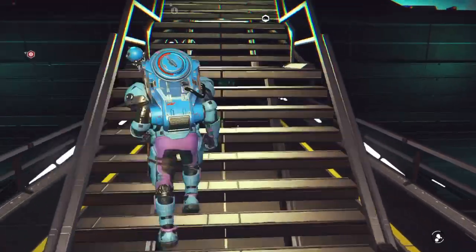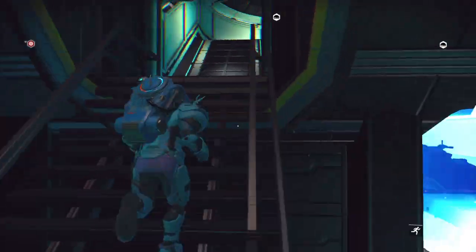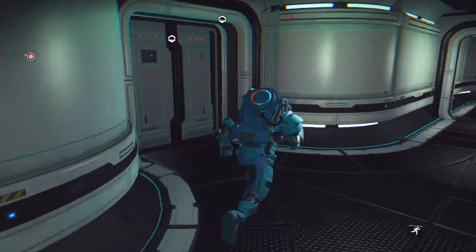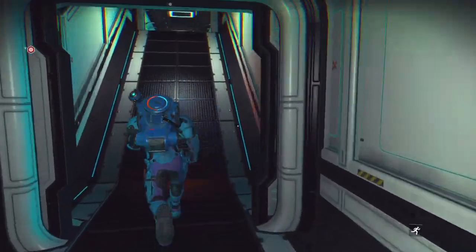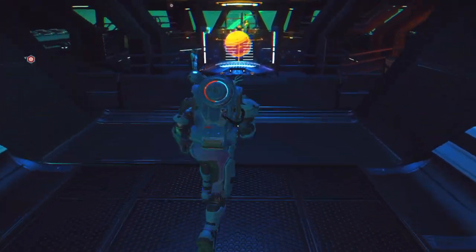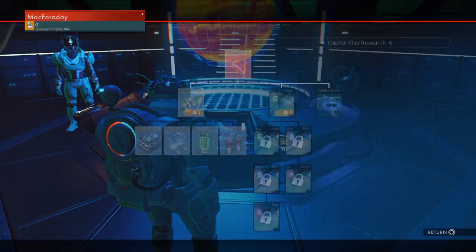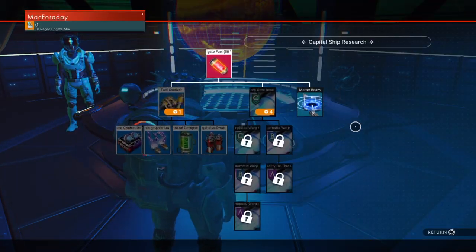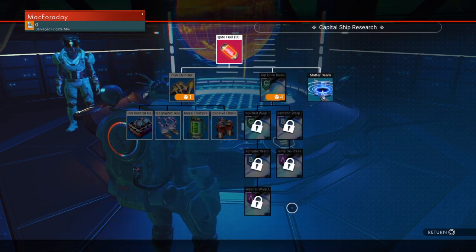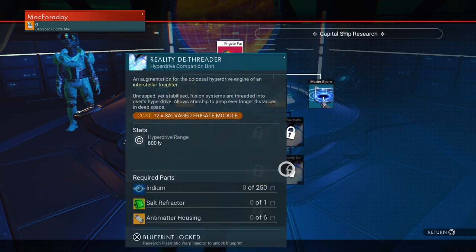The other thing that was completely unneeded was they added red star, green star, and blue star warp drives to the freighter. So now you have to get those upgrades in order to go to those color stars with your freighter. The only reason it's useful is — and I'm ranting, and this isn't even what was changed in this patch. This has already been since the synthesis update.